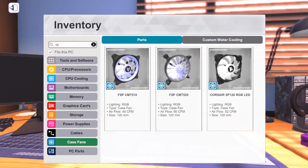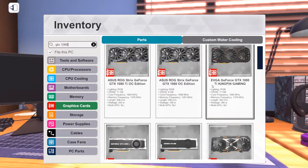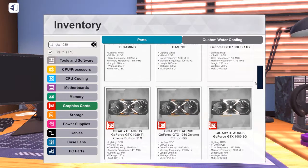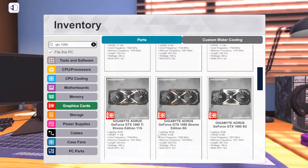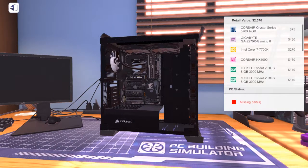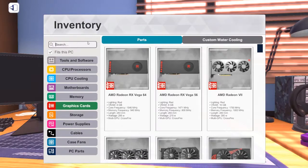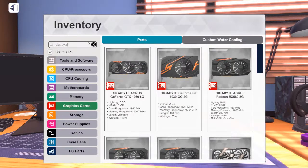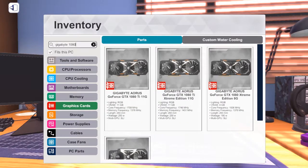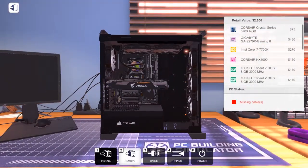Now let's add the graphics card — a GTX 1080. Since we have a Gigabyte motherboard, let's go with the Gigabyte Aorus Extreme GTX 1080. I accidentally tried to install it in the wrong PCIe slot orientation at first, but we got it sorted. There's the Aorus Extreme 1080 installed and looking pretty good so far.